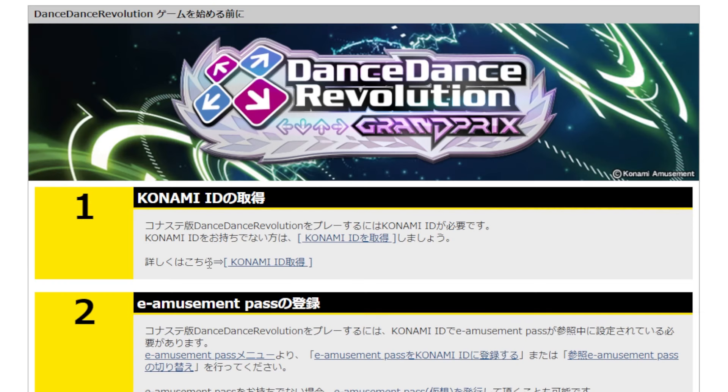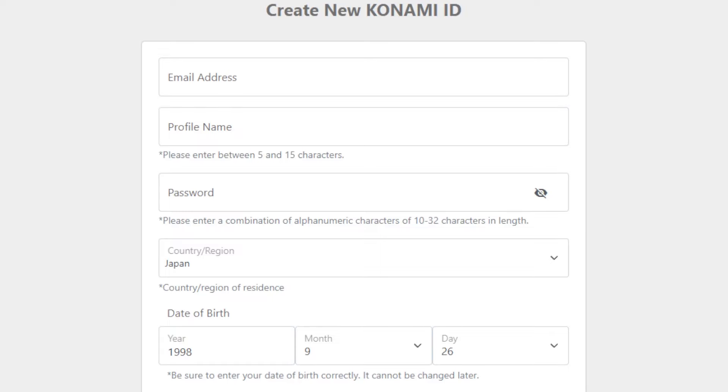The first step is, if you don't already have a Konami ID, you will need to sign up for one. Fill out all the fields and make sure that the country is set to Japan. It must be a Japanese Konami ID for you to access the game.